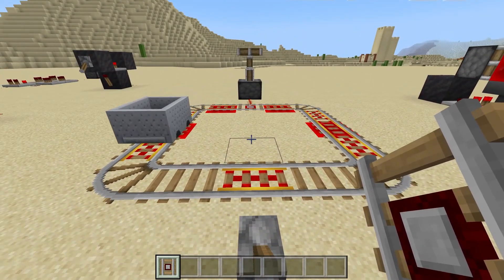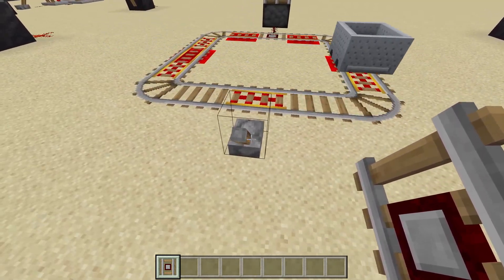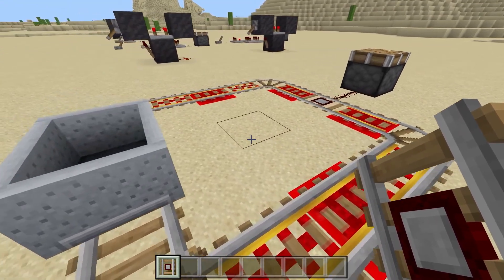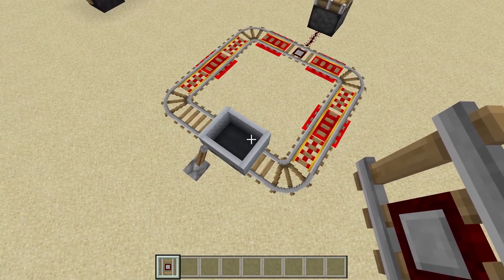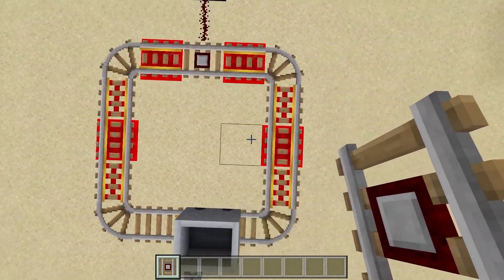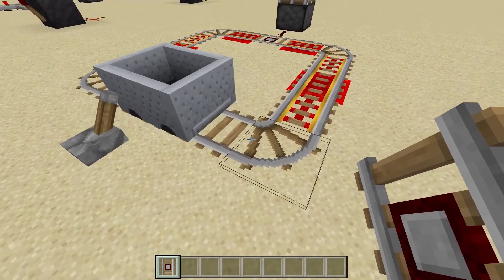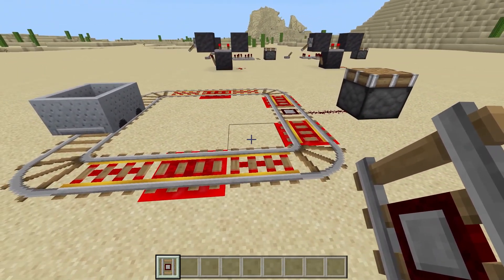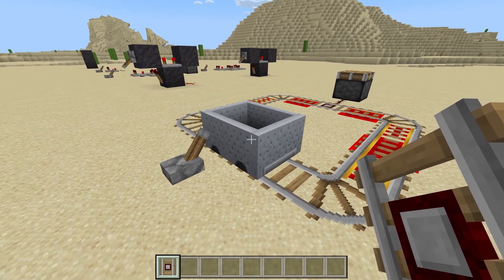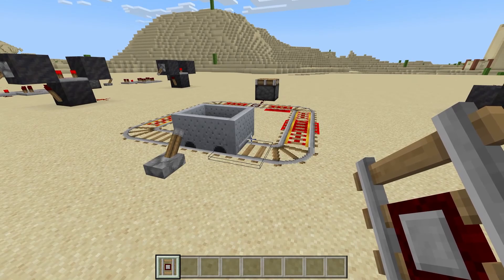We'll power this on — give it a little push — and every time it crosses the detector rail you get a signal. I've seen farms where this goes around the entire length of the farm, and every time it crosses a detector rail it sets off one part, then the second part, then the third part, over and over. It's the most versatile clock you can do. One downside is that it will stop pretty easily and not restart if you load in and out of chunks.